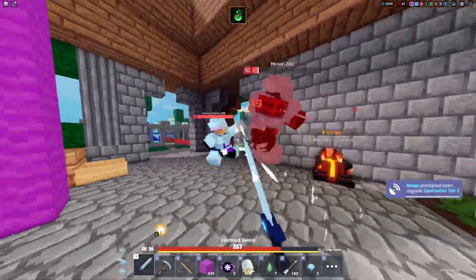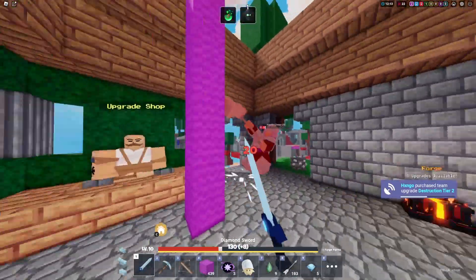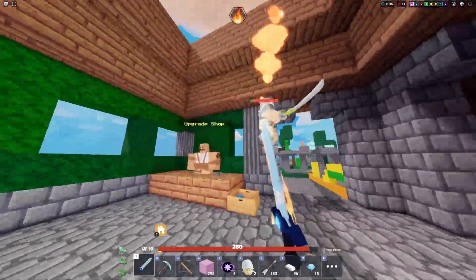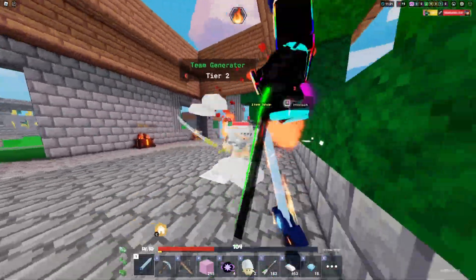Warden's kit ability makes it so that after each kill, a soul orb will appear on the enemy's death location until they respawn. After consuming the soul, you will extend the enemy's respawn time by about 6.5 seconds, slowly gain 4 shields every half second capping at 8 bonus shields, and gain a 7% bonus break speed buff.